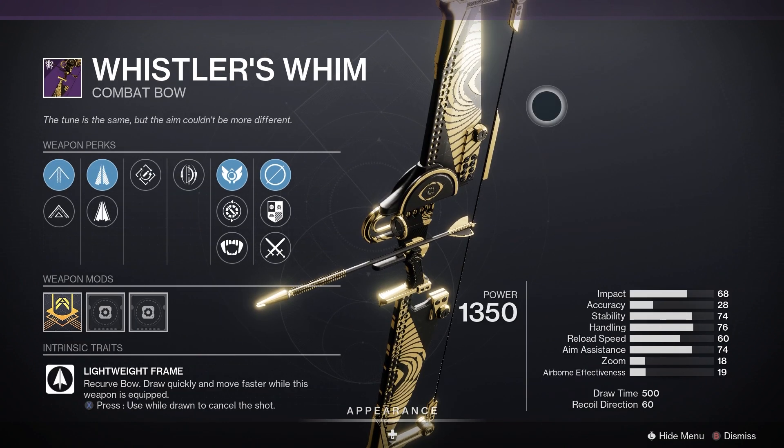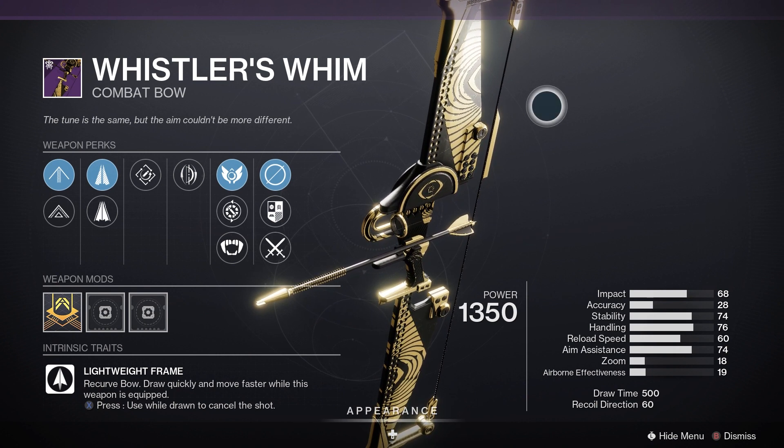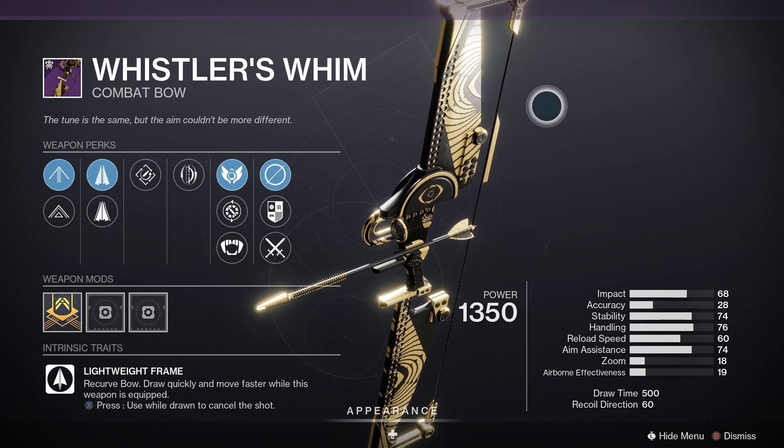Then we have the new one — Whistler's Whim. That is a kinetic Bow and it comes with Kill Clip. For PvE, Killing Wind and Kill Clip would be good, and for PvP, Tunnel Vision and Kill Clip — that is a good one to go for.